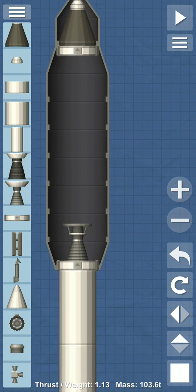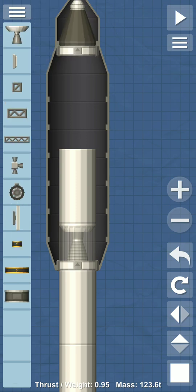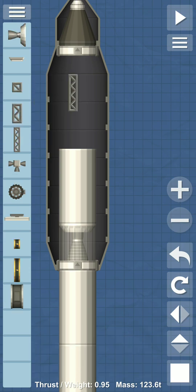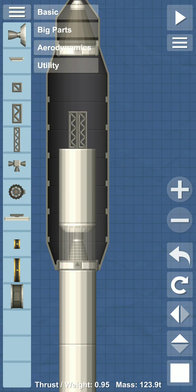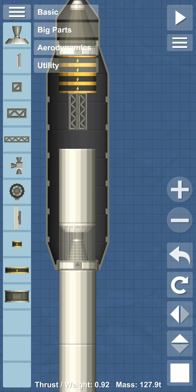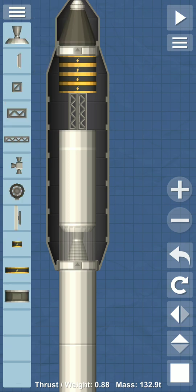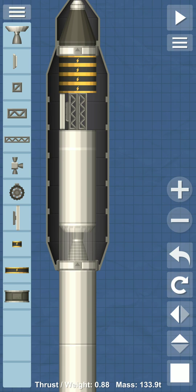We place the small engine here and then again a fuel tank for this engine also. Now we go to utility, rotate the part and place it here. We forgot the battery — we place batteries here. Now we move both parts up. We can put other tanks also. Again, utility — and here is the solar panel for charging the battery.